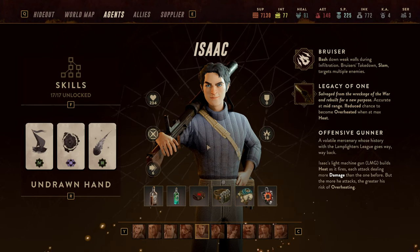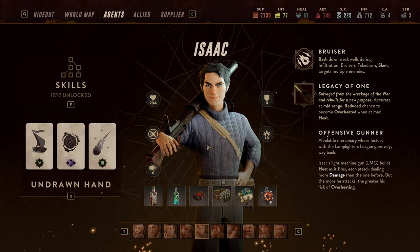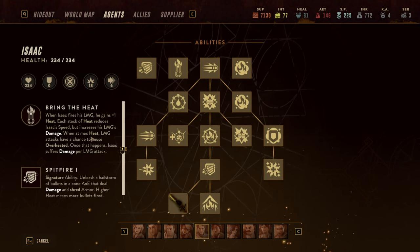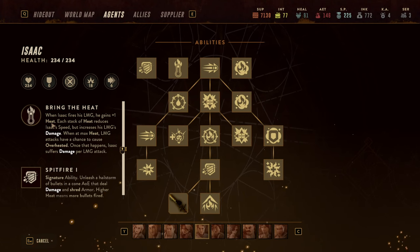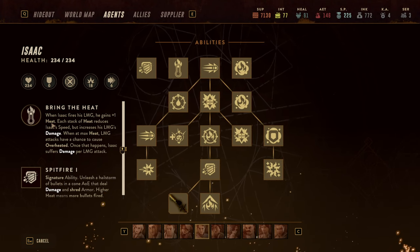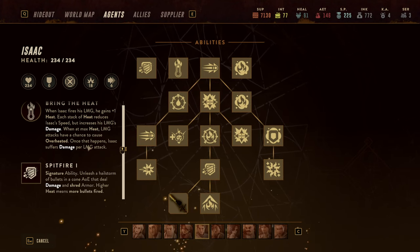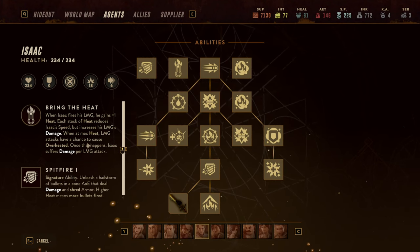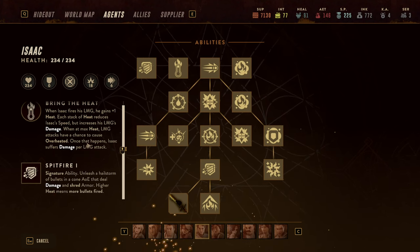Isaac, right off the gate, is a free DLC hero. He came in as a very strong damage dealer and if you build him right he can definitely excel at that. As a core concept he's using an LMG — the only character that does that. He has unlimited ammunition but builds up heat over time, and as the LMG builds up more heat he shoots more often: three, then four, then five, then seven bullets once the heat is fully maximized.